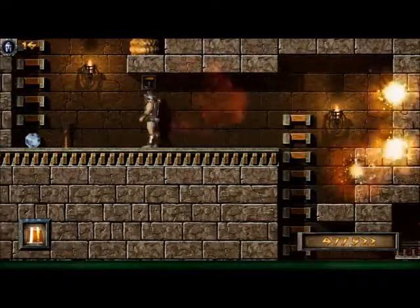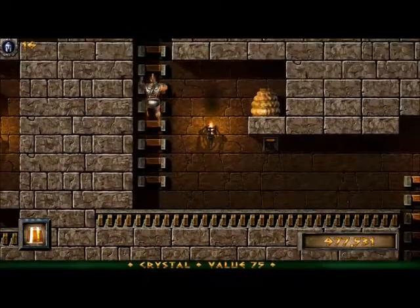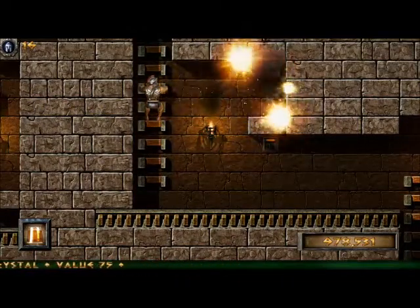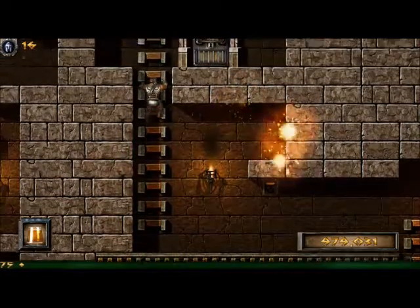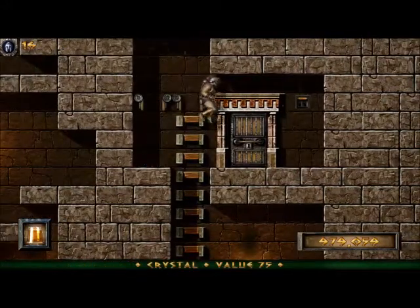The switch that kills that trap also opens some trap doors above you. If we hadn't killed the bad guy at the start with the starburst, that's where he would have been loitering and he would have dropped onto you, but as he was killed by the starburst, there is no need to worry there.